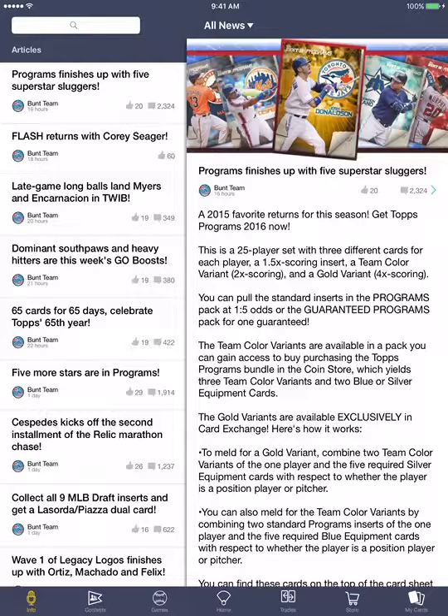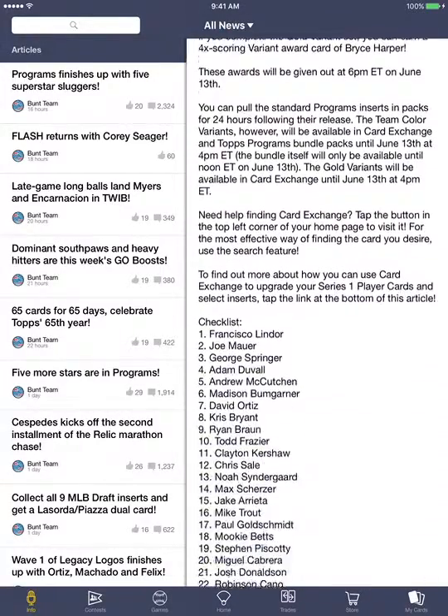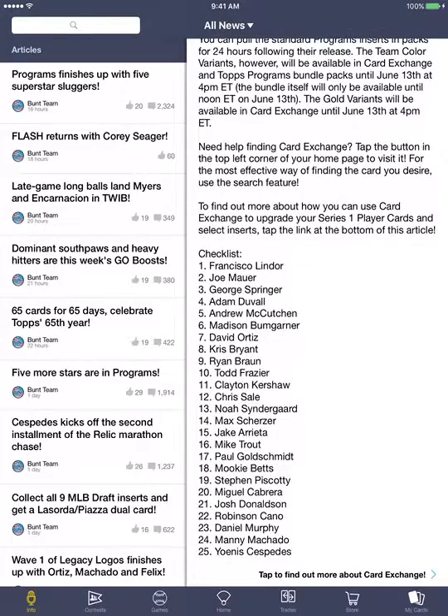Now we have a pretty good use for them in terms of this program's insert series. If you look at the article it has all those details, and there's a nice checklist at the bottom showing all 25 players that were available. They're still available in the team color variant in the bundle. The regular inserts were the stage 5 card release.